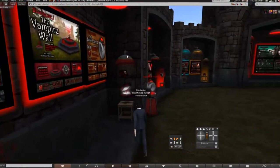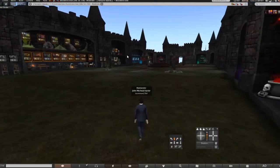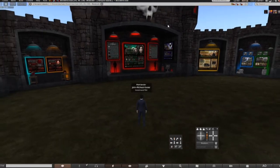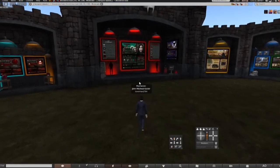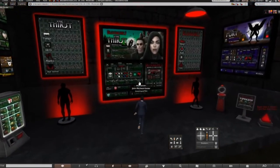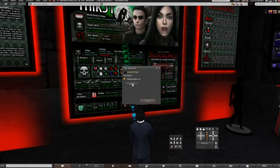What you need first is the actual HUD, which is in the very back right underneath the skull. It is called the Bloodlines Thirst HUD. This is what you need right here — let's go ahead and get it. It's 599 lindens.